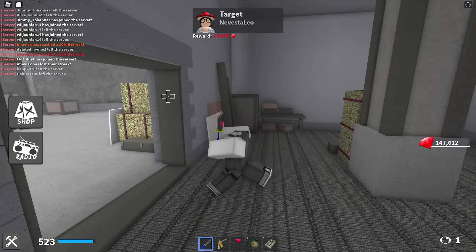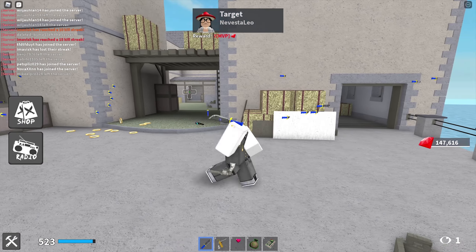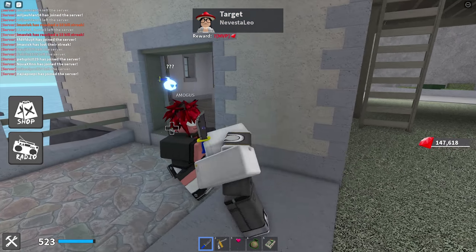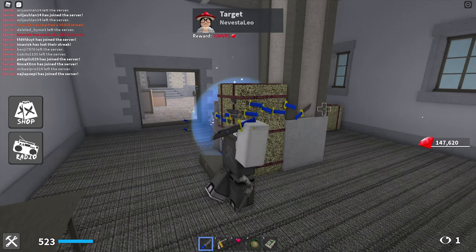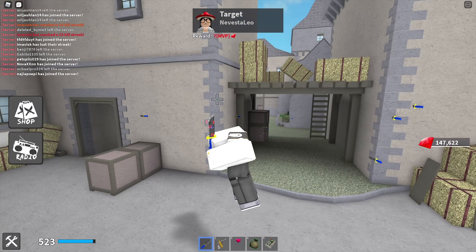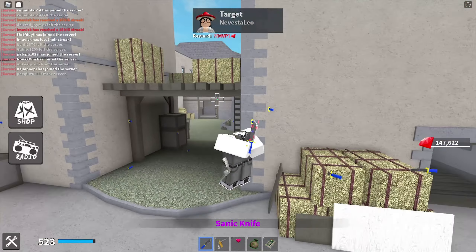Of course we're not going to be using an auto-clicker or anything like that. I think Spam Knife as it is already is really overpowered, and I think we don't have to use anything else to make it even more overpowered. As you can see, you also get around two gems per kill, which is honestly quite unfair — it's pretty much the same gems that you get when using Ghost Knife and the Explosive Knife, so not sure about this one.